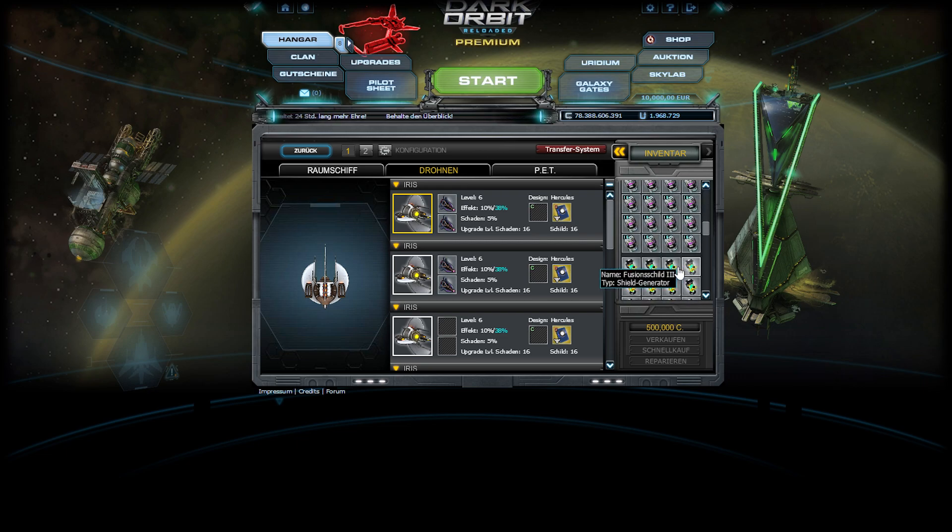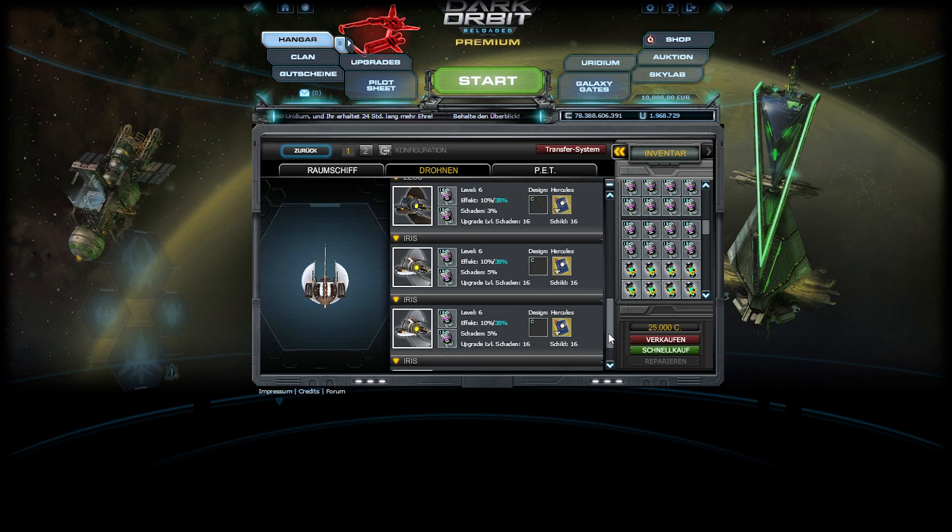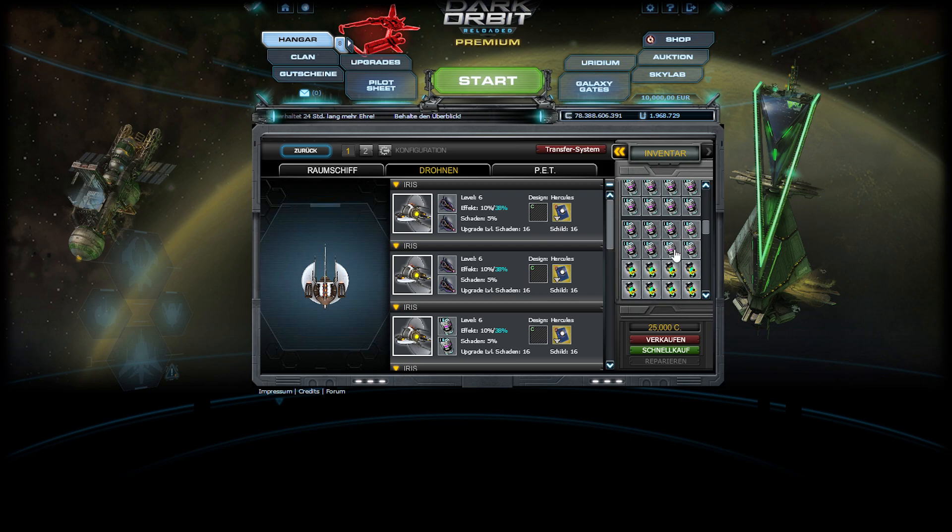I think I have only level 16 shield anyway, so I can just put all of them in. If you press all of them and you had level 0 shield, it would put level 0 first and then level 16. That's why I deleted all shields which are level 0 or below level 16 — all of them were level 16 or 0, so it was okay.